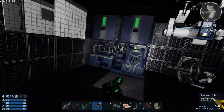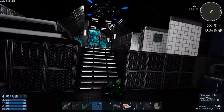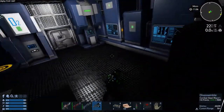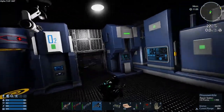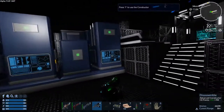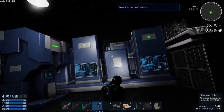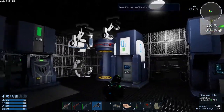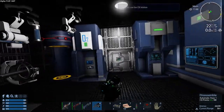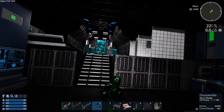They only had the two generators. That just seemed like the obvious choice — blow up the generators, cut the power. That makes it so I can get into all the doors and close them after me. It makes it so all the turrets are shut off and a lot of the traps are shut off. It just worked out really well and I was able to shortcut right to the core.